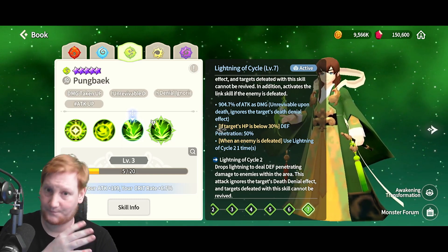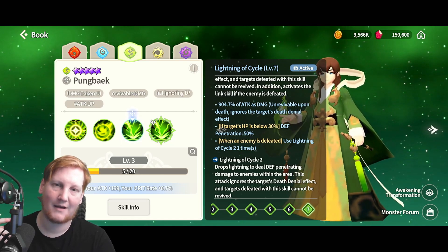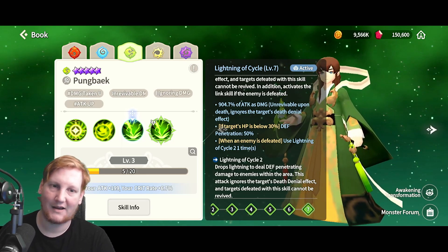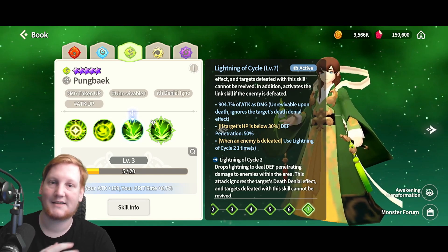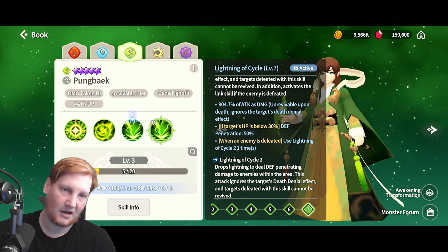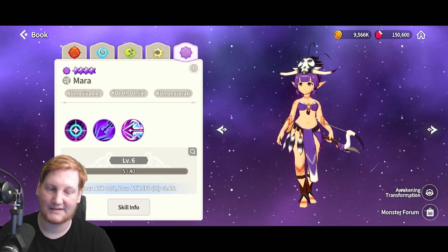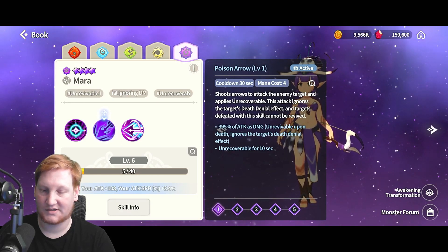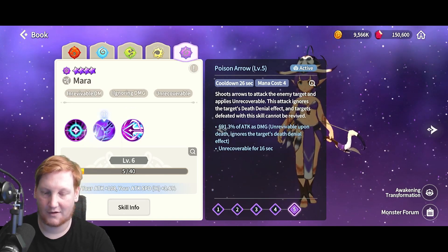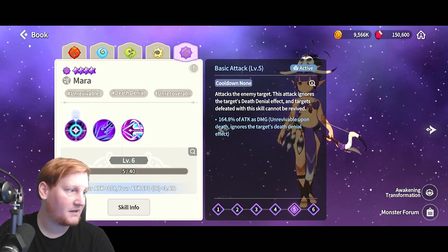Unrevivable is a very powerful effect, as is Ignore Death-Denying Effects. Pengbek, for example, has a skill that makes targets unrevivable upon death and ignores death denial. A common meta strategy is keeping one or two revivers in the back to bring the main team back, but if you apply unrevivable they can't be revived for the entire Battlefield. Ignore death denial cuts through Soul Protection, Endure, and similar effects.